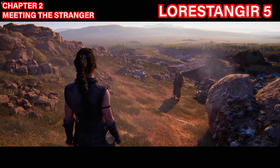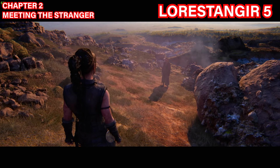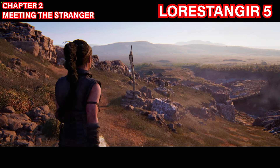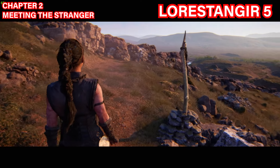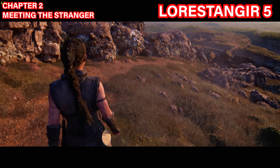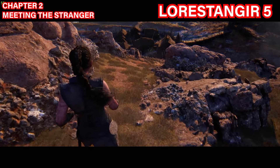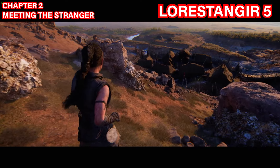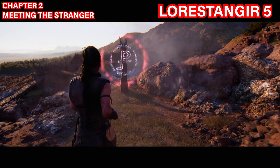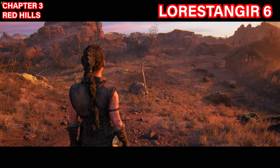The fifth Lorestangir is found right past the broken bridge once you walk down the path with the stranger. You'll see the symbol on the rock with the little spike — take a left instead of following the stranger. Follow along this one-way path and beneath this area, past these rocks, the Lorestangir will be there. Focus on it to collect it.